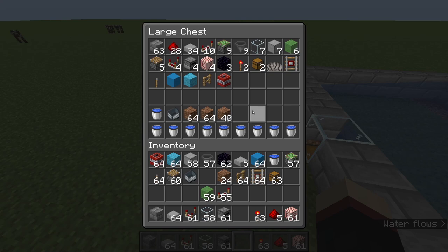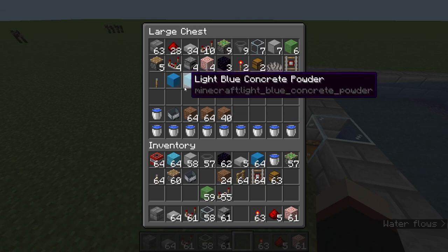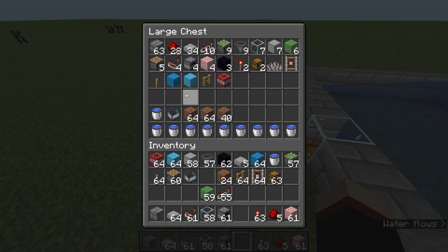These are all the materials you're going to need for the concrete maker. You don't actually need these to be concrete — they can just be two blocks, but you're going to need them for the first time that you make the farm. I'll show you when we actually start building.